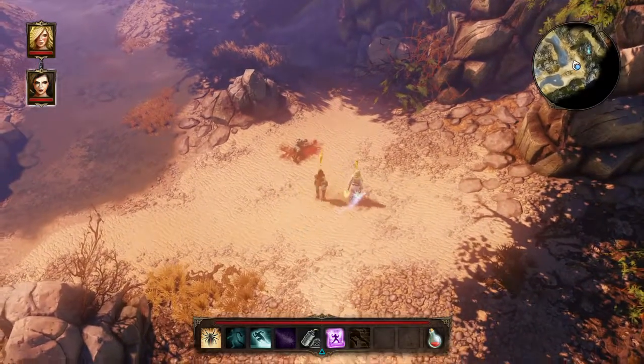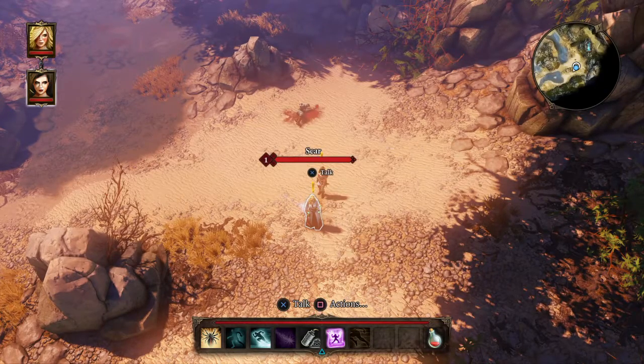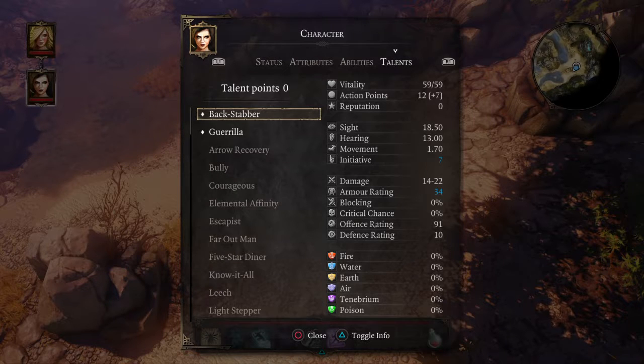We are currently controlling Rock, so we can turn and talk to Scar. This is another area aside from the skills, attributes, and talent trees. Right trigger goes to character, and the shoulder button cycles through the tabs.